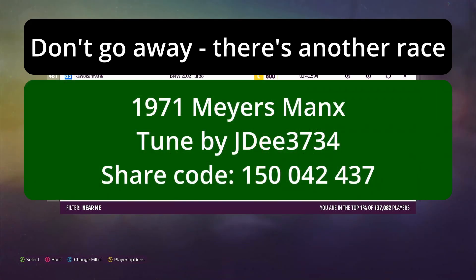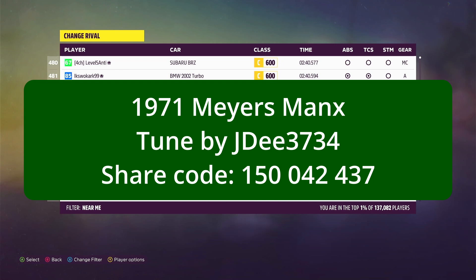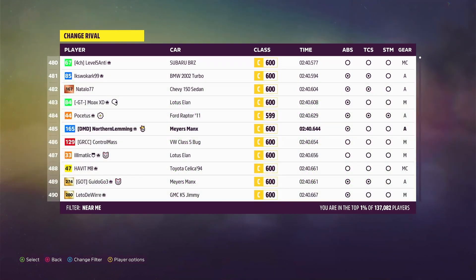So the car I was driving was the 1971 Myers-Manx, tuned by JD. And the share code for the tune is 150-042-437. And that should be on your screen right now. Now, as before, don't go away.